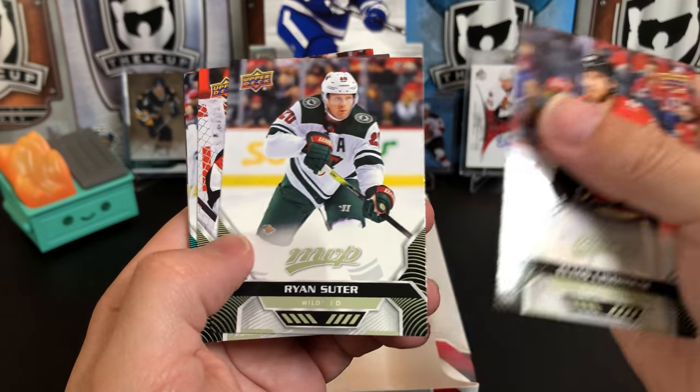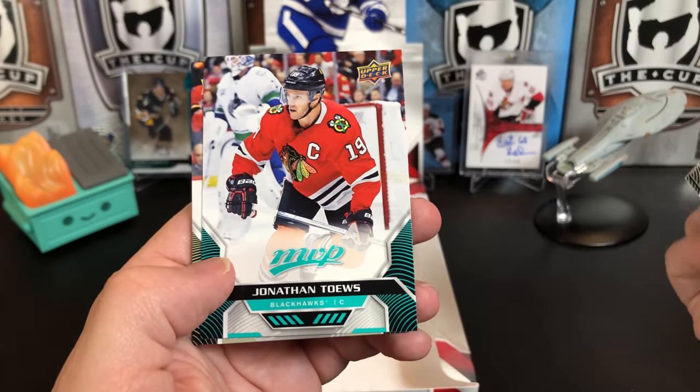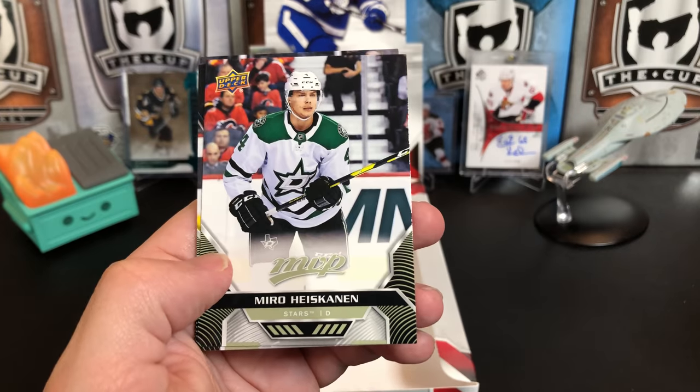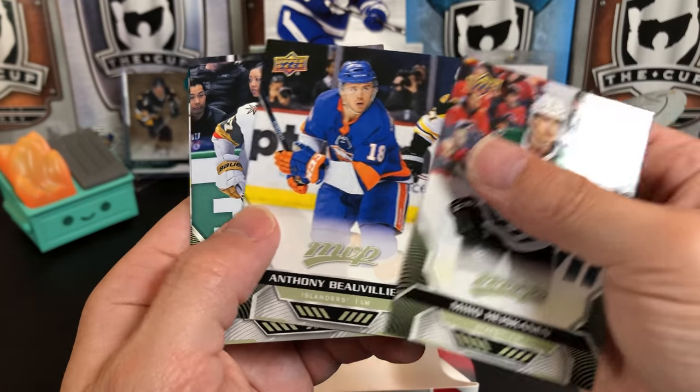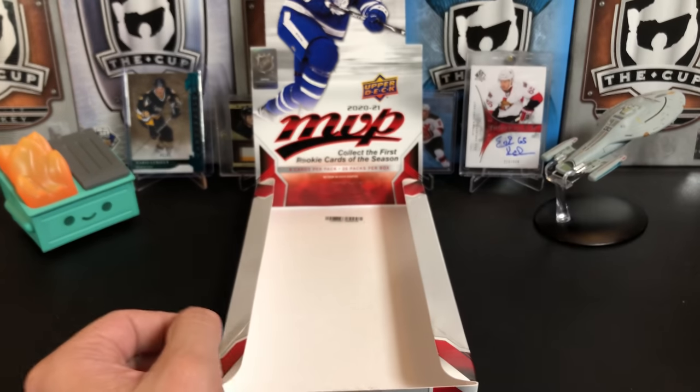Elias Lindholm, Ryan Suter, Craig Anderson. And we've got a short print of Jonathan Toews. Miro Heiskanen, Anthony Beauvillier, Shea Theodore, and Connor Hellebuyck to wrap it up.